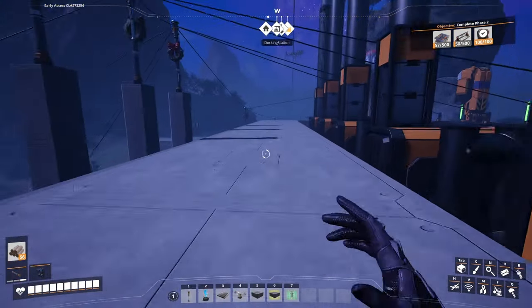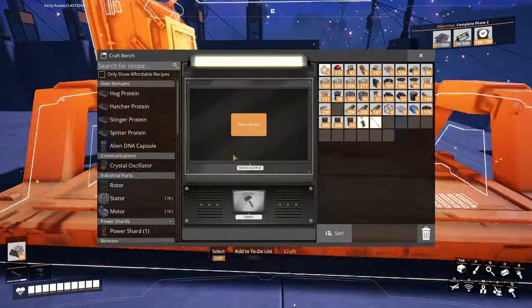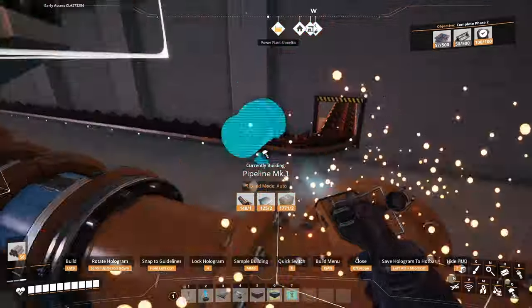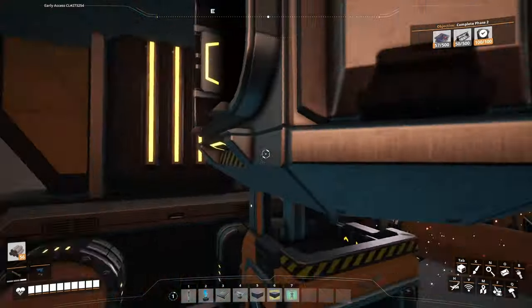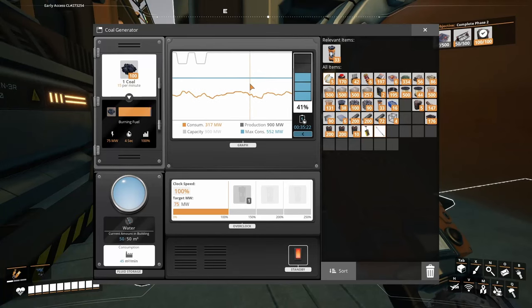It's fluctuating because I still need to increase the input of coal. I just need a couple more of these reinforced plates. That would explain a little bit of the problem — I forgot to hook some of them up to the water. I think it might finally be stabilizing. I'm not sure what was going on — I think it was just taking a minute to start up because each coal generator only takes 15 per minute.